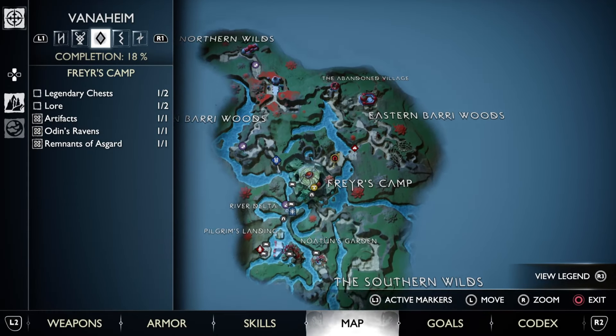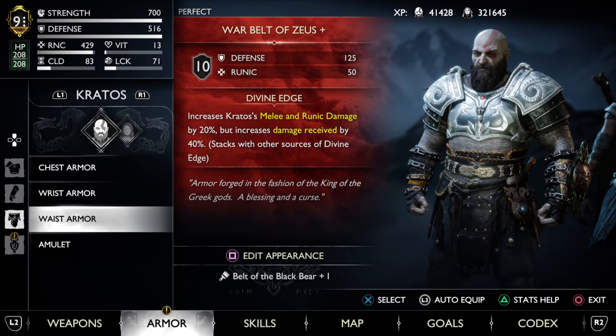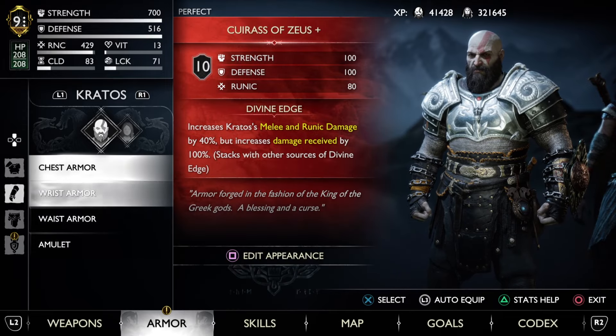Defeat Gna and voilà — you now have the complete Zeus armor set, Ragnarok Edition. The good thing is that you won't have to upgrade that armor set. It already comes at level 10, which is good. You won't have to waste resources and you won't have to waste your money.